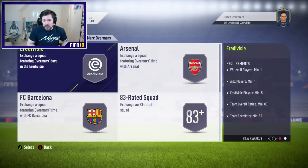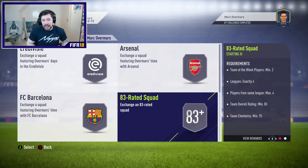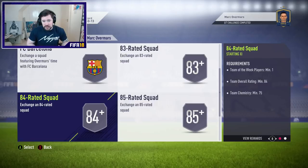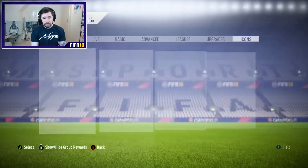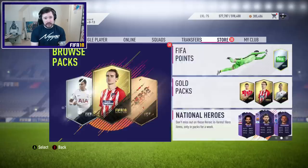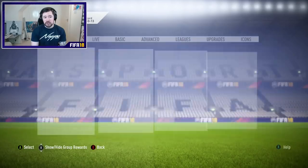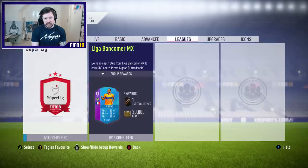Then Mark Overmars requires an Eredivisie team, an Arsenal team with one team of the week and three Arsenal players, a Barcelona team with a full La Liga squad and three Barcelona players, an 83 rated squad with two informs, an 84, an 85 with one and three informs, and an 86 rated squad. I don't know if I'm going to be able to afford this. There are no promo packs in store, which is surprising. I'm very impressed that you don't need icons for two of them.